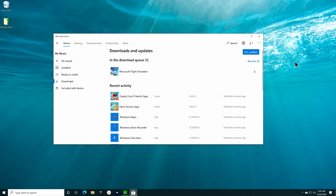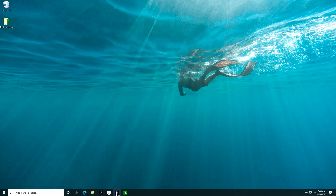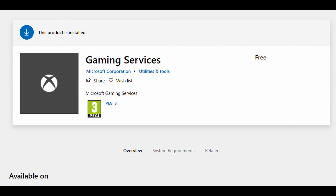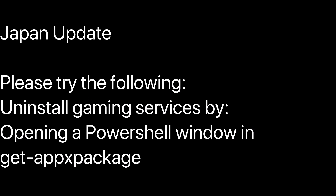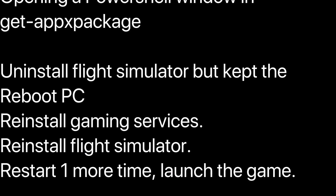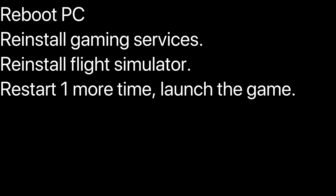Upon completion of the installation, I ran FS 2020 from my taskbar and instead of the application running normally, I was taken to the Windows Store and dropped off on the gaming services component page with no explanation. After a quick interaction with support, they gave me a procedure that involved uninstalling gaming services and uninstalling the simulator but not its full 90 gigs of content. Doing a few other steps — I've listed this process in the description in case you run into this issue — and using it fixed the problem for me.